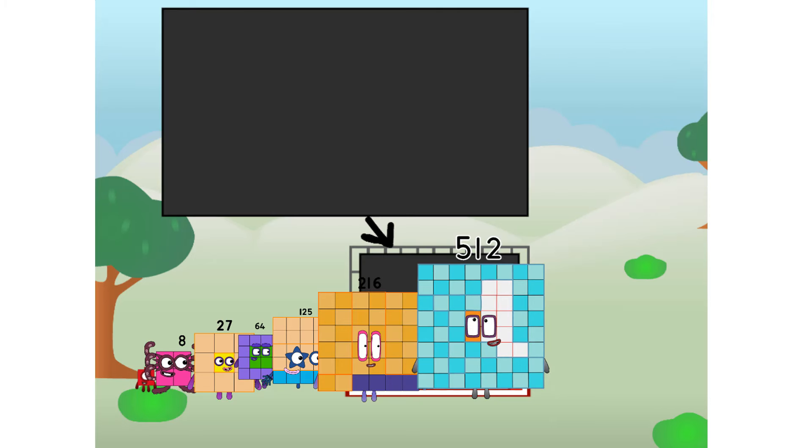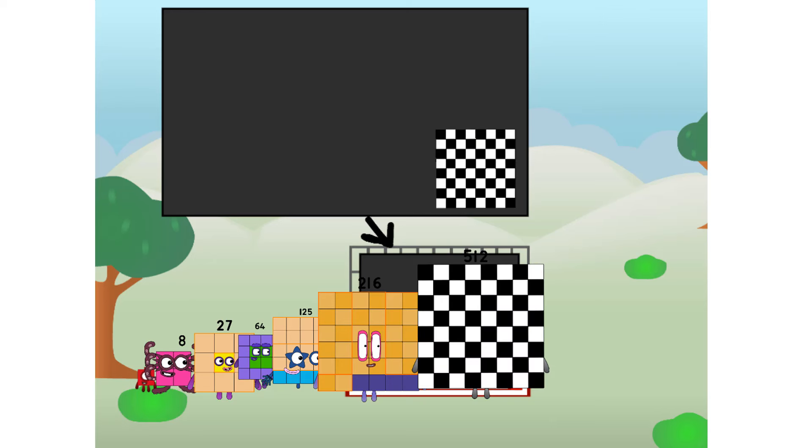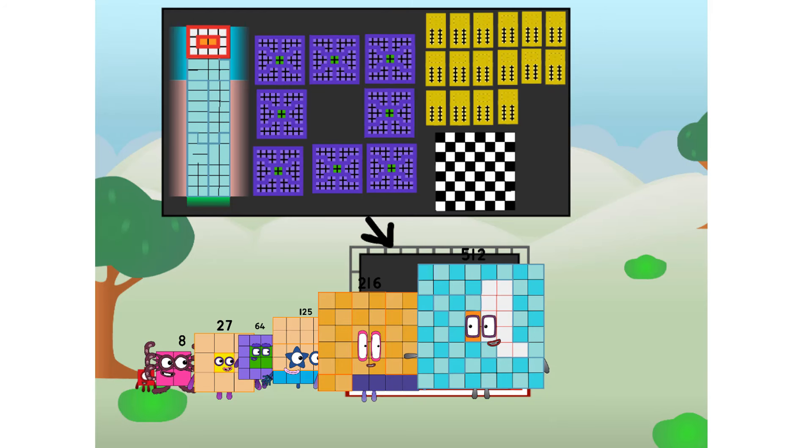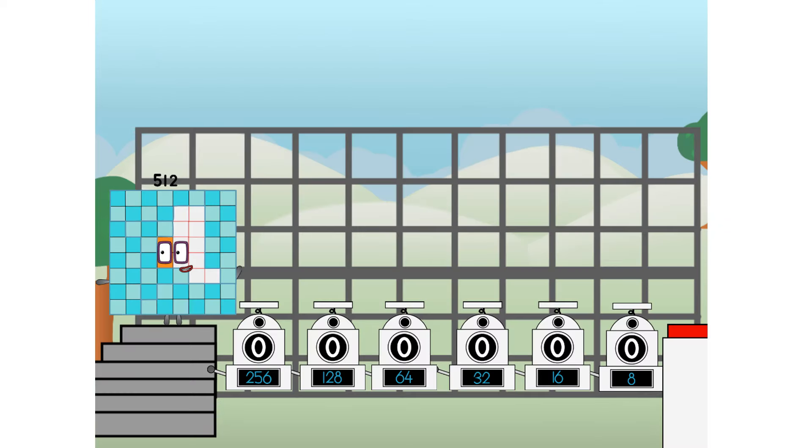I am 512. And I can be a big cube, a chess board, a super rectangle, 8 by 64s, or even 16 by 32s. But today I want to show you a little trick I call binary boosters — using the power of doubles to send any number flying.